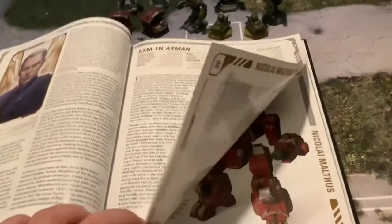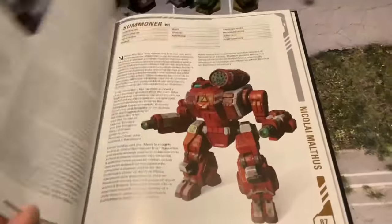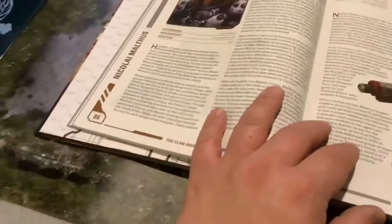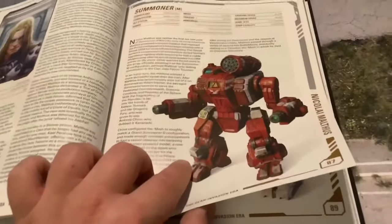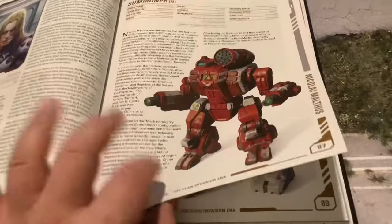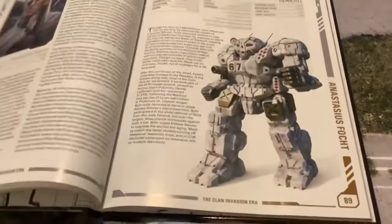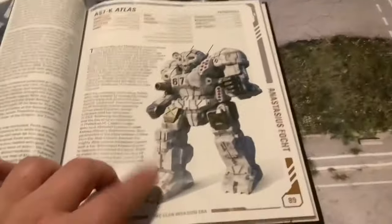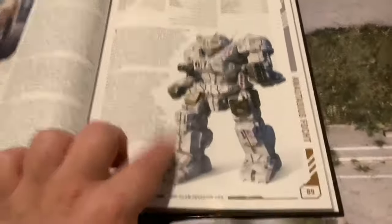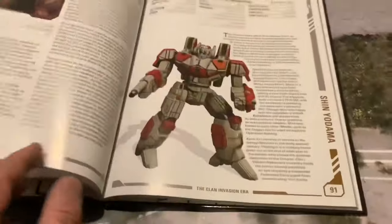If you watch that BattleTech animated show, the Axeman was Adam Steiner's favorite mech. For Nicholas Malthus, his mech was quite different — I don't think they've made a design for it yet, but I'm sure someone with a 3D printer will do that soon. There's also Anastasia Focht, and then an Atlas — though I'd assume he always piloted a Zeus or one of those mechs.